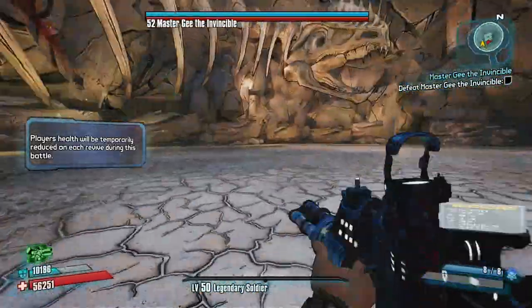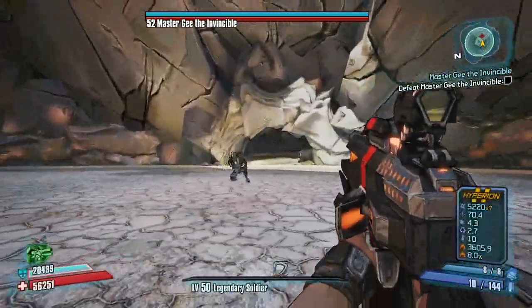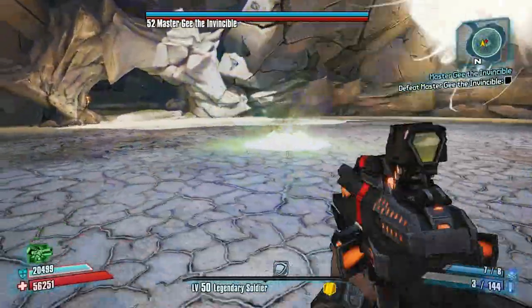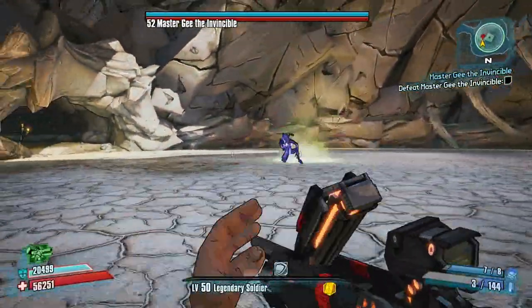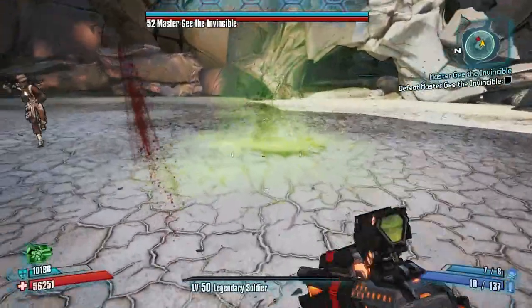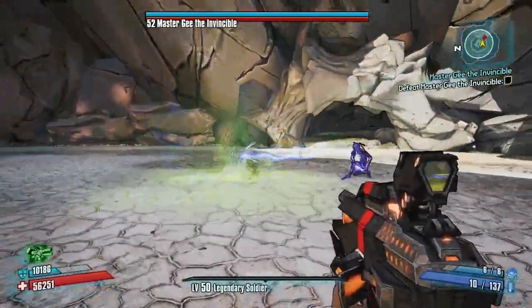Now he'll start throwing axes at you — just kite him. See, this is the Error Message. There's the Sandworm. You just want to do that and then throw the Quasar on top of it. He should be pulled in, and there you go — his shields start to drain. That's what you're left with. You want to try and use as little grenades as possible.